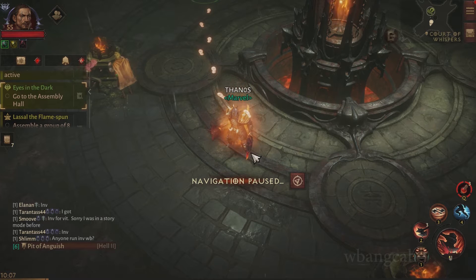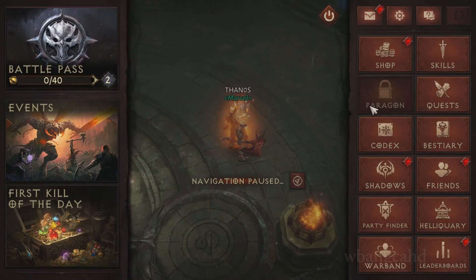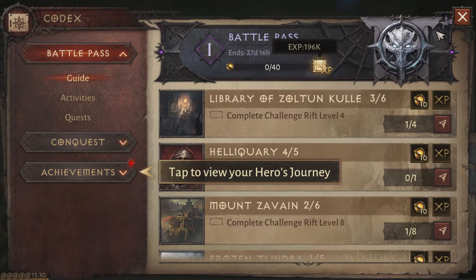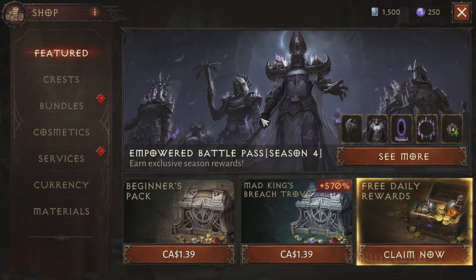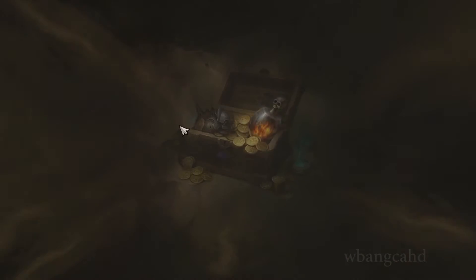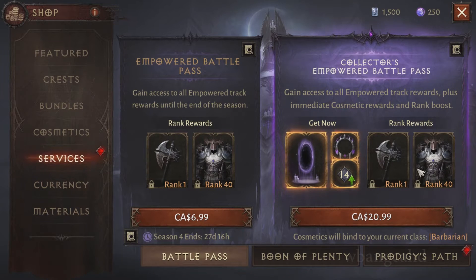Hey guys, we're back here with Diablo Immortal — the season pass cosmetics. Now I wasn't too excited about it because it all looked ugly, but we gotta look at it live because at least then you get a sense of what's going on instead of just looking at the picture they were giving out. So this is all the cosmetics: necromancer, crusader, demon hunter, barbarian, monk, and the sorceress — they made a female one.